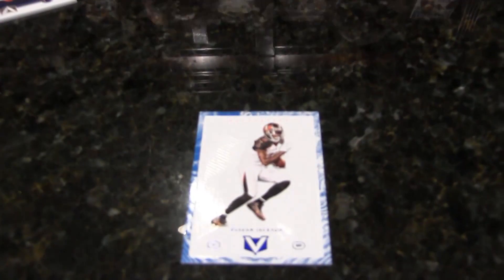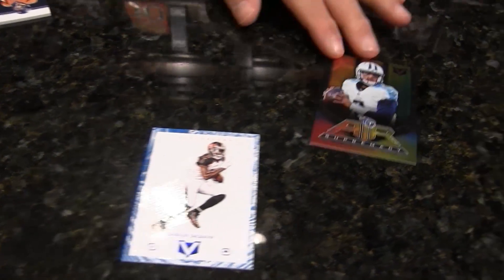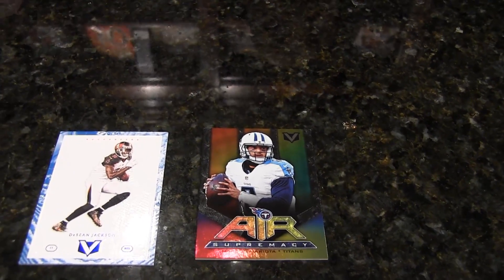I got a blue parallel — numbered to 99. That's a Deshaun Jackson. They take the blue and go around the white there, which I kind of like. I got an Air Supremacy Marcus Mariota. Not Mariano Rivera — Marcus Mariota. There you go. Still early.